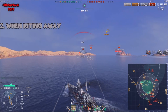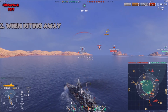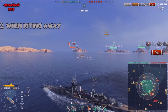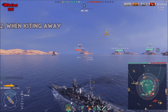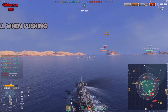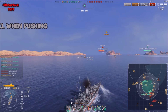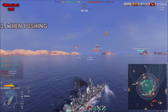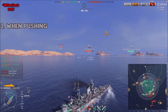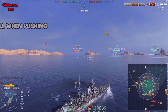That covers the kiting part. If you have questions, don't hesitate to ask in the comments. Now for the last part — pushing. As mentioned in the definition, kiting is the evasion of enemy pressure to make them lose HP or ships, until you are strong enough to counter push.